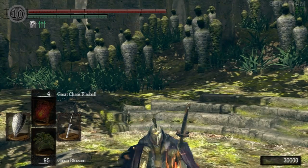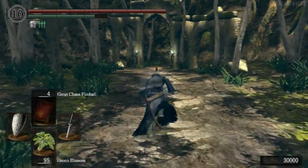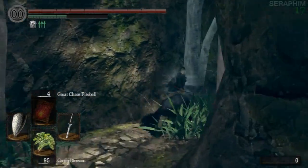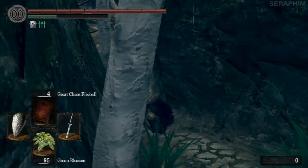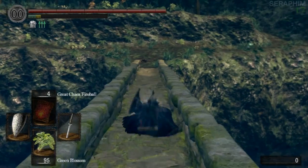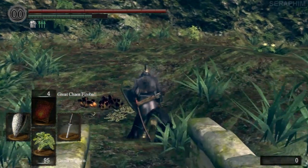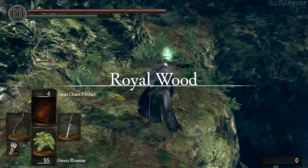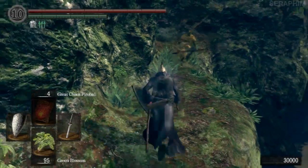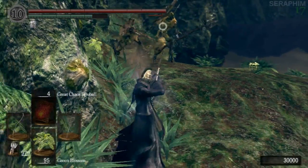If you need more footage of that boss, I have plenty on my channel so just search it. We're now back at the Oolacile Sanctuary and we're going to be making our way towards Knight Artorias through the Royal Woods. What I'm doing on this playthrough is obviously not the way you're going to play — this is just going to show you a couple of strategies and ways to get through areas quickly so you know where you're going if you get lost.